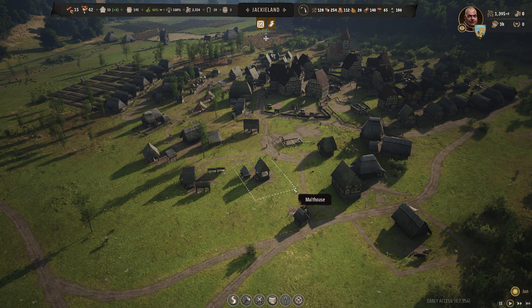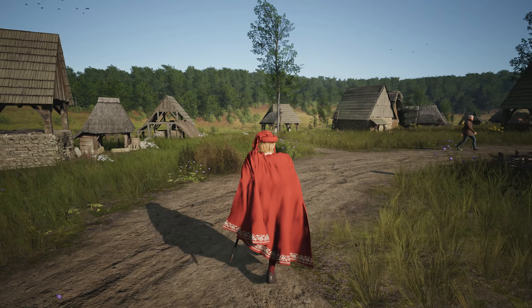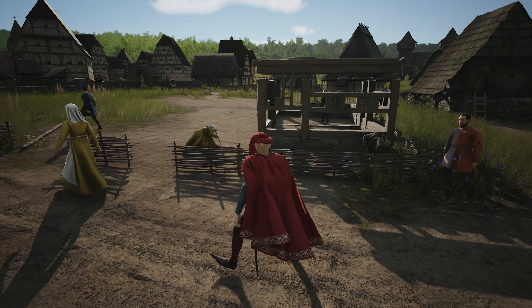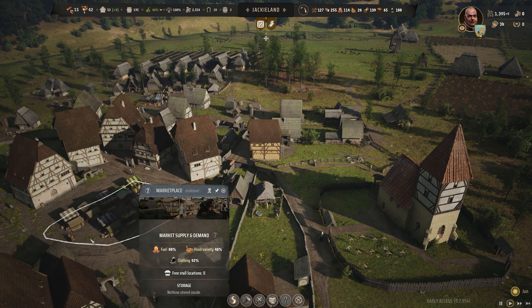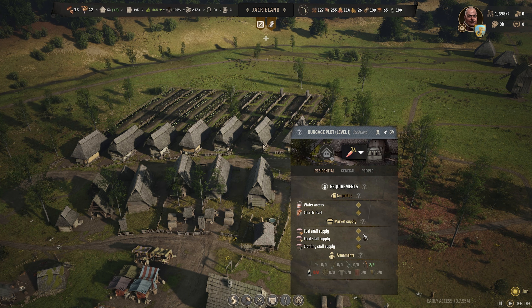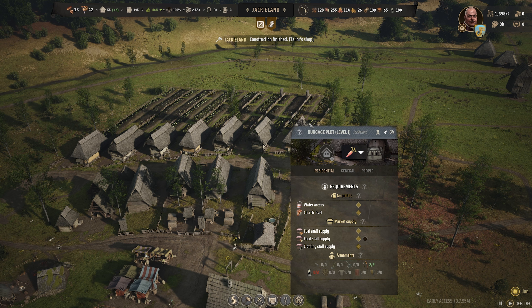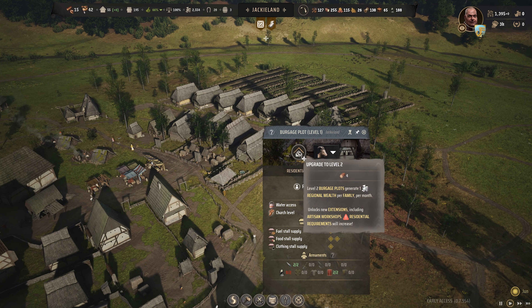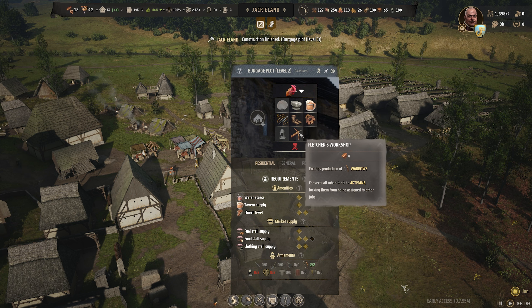This brings me to my next point: trading. Trading is an extremely valuable tool you want to utilize as quickly as possible. Building up regional wealth will allow you to expand your villages much quicker. One of the easiest ways to do that is hitting a tier two house — you just need to meet their current demands. This house needs two types of food and a little bit of clothing, which you can get from leather via a tannery. If you get two different food types — berries, hunting, and vegetables — you'll be able to upgrade to level two.